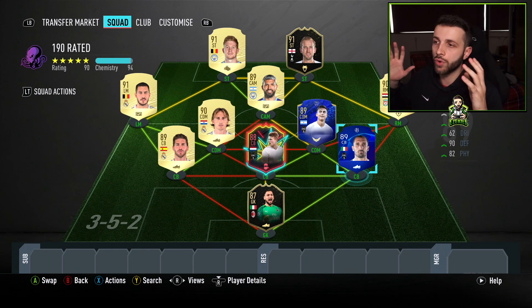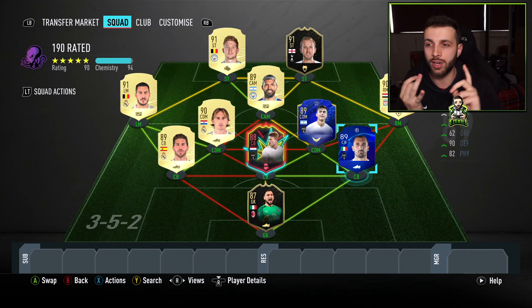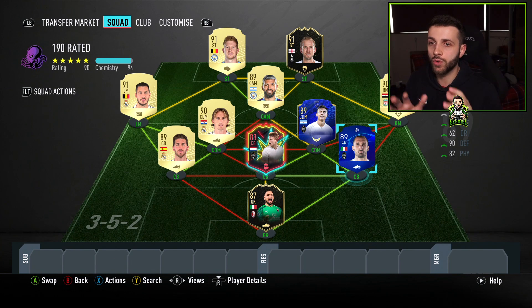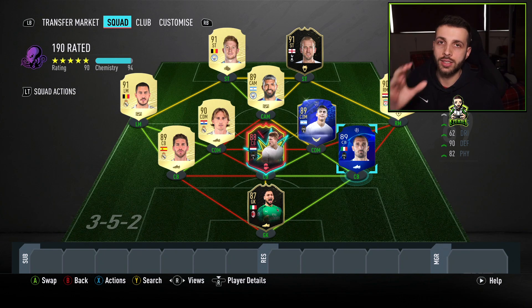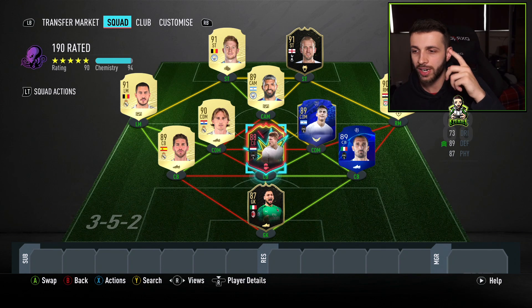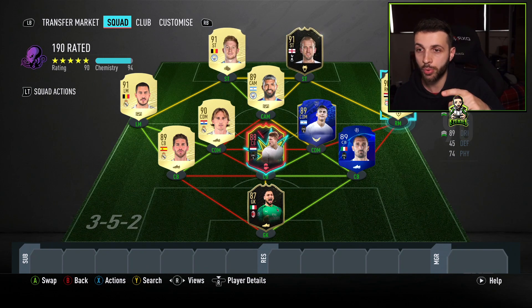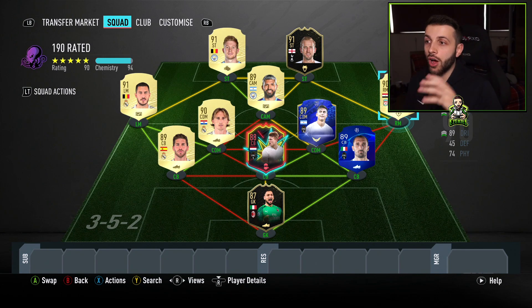We've got 94 chemistry as it stands right now. Chemistry works for two reasons: nationality and leagues. We've got three different leagues — four players from the Premier League, four from Serie A, and three from La Liga. So we want to pick a Premier League or Serie A manager. If we go for a Premier League manager who is Italian, we get two chemistry points for Chiellini and Donnarumma and four chemistry points for the Premier League links — giving us 100 chemistry overall.